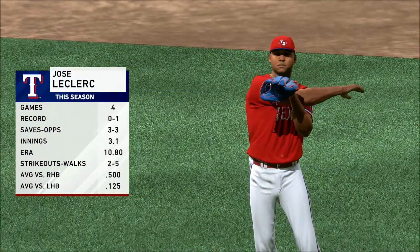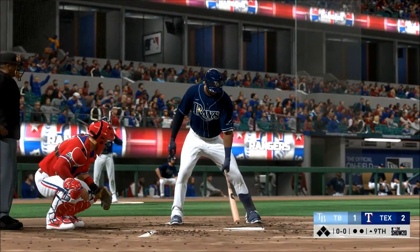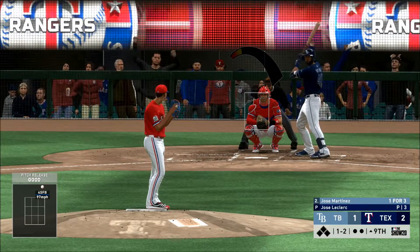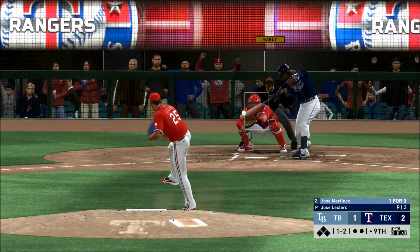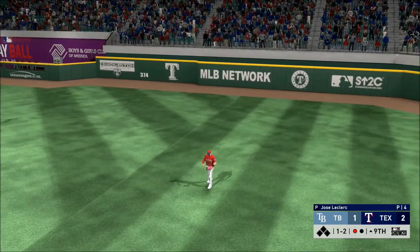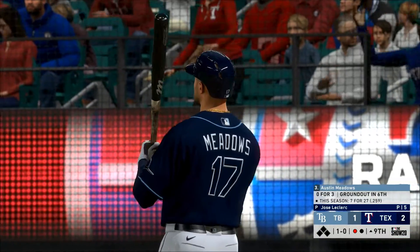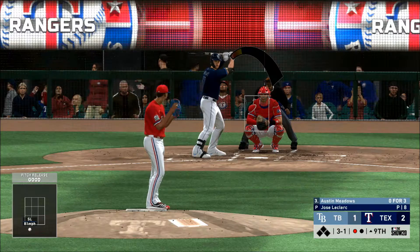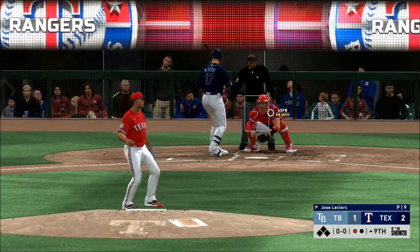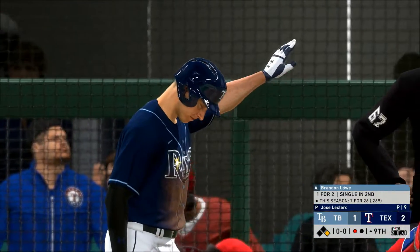Jose Leclerc comes out of the bullpen to shut things down here in the ninth. At the plate — the designated hitter, Jose Martin. For a relief pitcher to come in with really good stuff — it seems like he's either really hit or miss. He'll rack up a lot of strikeouts, but if he's not quite on and is off the plate for a ball — one-and-oh. There's not a lot you can do with a slider breaking down and in unless you catch it way out front. I like the idea of taking it and making the pitcher bring you something a little more hittable.